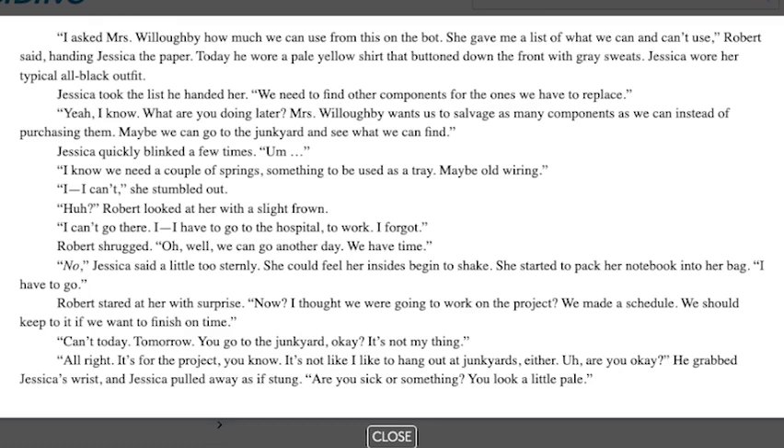Jessica quickly blinked a few times. This was Robert speaking. 'I know we need a couple of springs, something to be used as a tray, maybe old wiring.' 'I can't,' she stumbled out. Robert looked at her with a slight frown. 'I can't go there. I have to work at the hospital.' Robert shrugged. 'Oh well, we can go another day. We have time.'